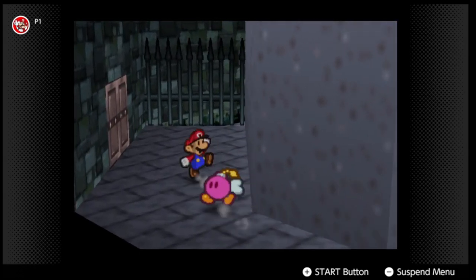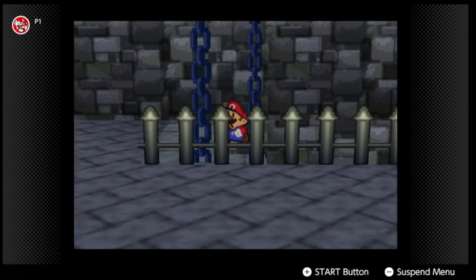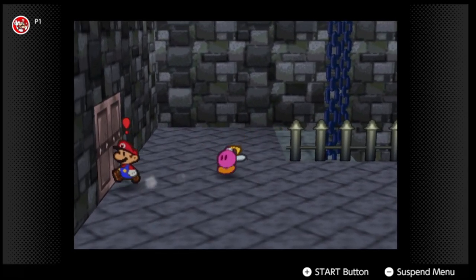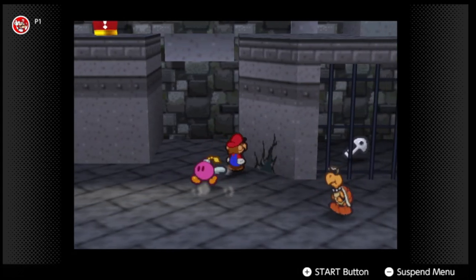What's going on guys, welcome back to some more Paper Mario. In the last part, we got out of Koopa Village and made it to Koopa's Fortress, only to get Bombette to join us after we got put in prison.